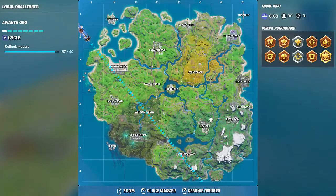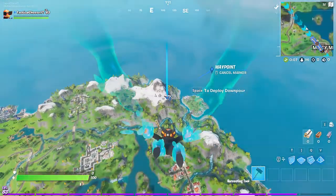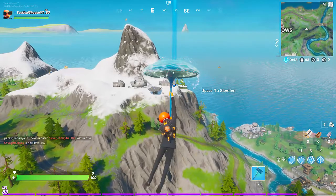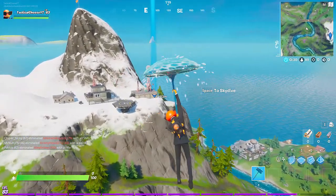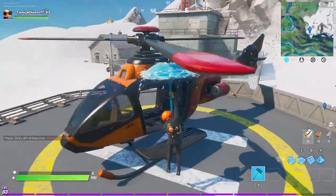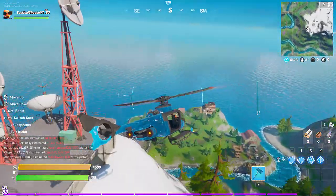Okay, here we go. First place we're going to go, since we're right on the line here, is we're going to go to the weather station and pick ourselves up a chopper. Neither of the three places we're about to go are normally pretty busy, because they're all pretty remote. I think someone's about to steal this chopper before I can, which is a slight disappointment. But okay, good — I got it.